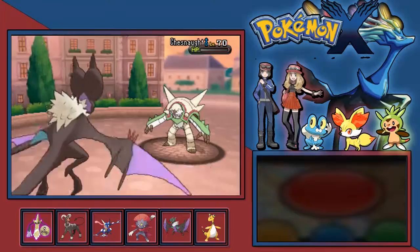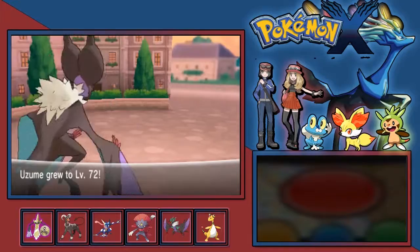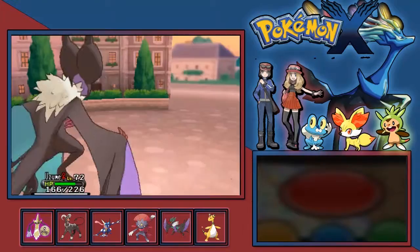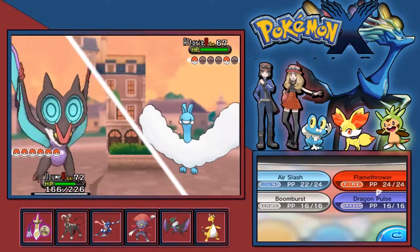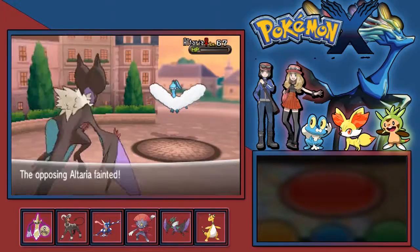I kind of died, Mr. Chesnaught. Now, what Spiky Shield does is it's Chesnaught's unique move - like how Greninja has Water Shuriken. It's basically a variant of Protect where if you hit it with a physical move that makes contact, it actually does damage to the opponent as well. I can deal with Uzume - because I'm faster and I have Dragon Pulse, and this should KO straight away if not two-shot. Yeah, it just completely sends it to oblivion.